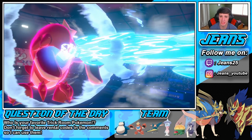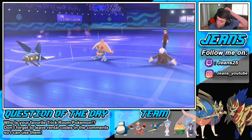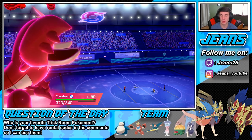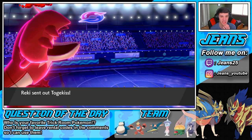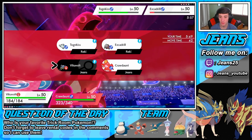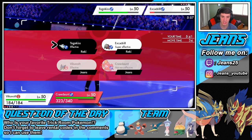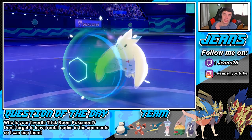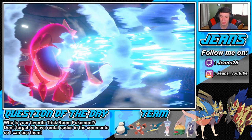Crawdaunt is an absolute unit — takes out Hitmontop and sets the rain going. I can go Flash Cannon on Excadrill. It really depends who he throws out on the left side. We only have one trick room turn left. Flash Cannon should take out Excadrill, and Max Geyser on the Togekiss for a potential double kill. He goes to Protect on Togekiss — we still get the KO with Max Geyser, STAB in the rain. Come on, show me big damage!